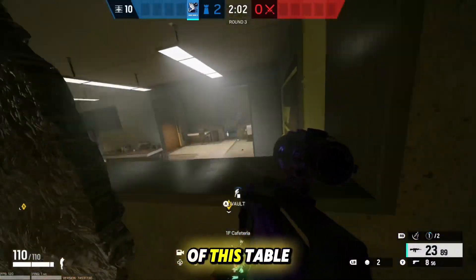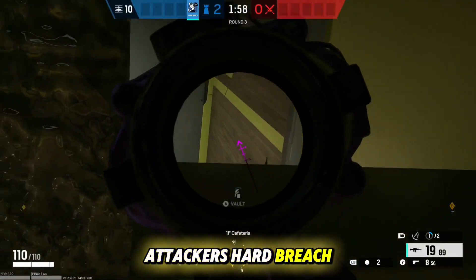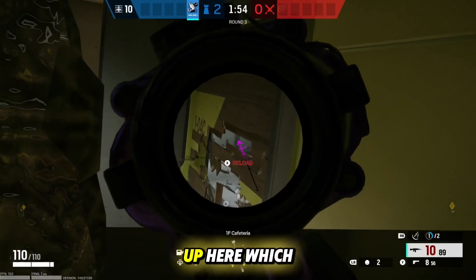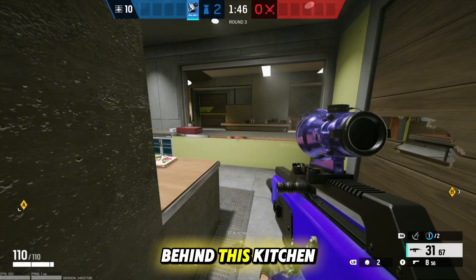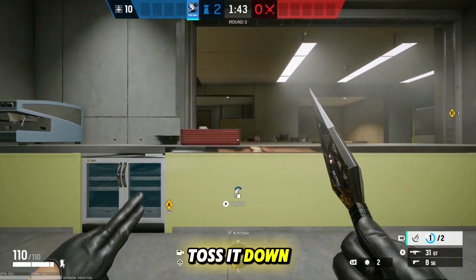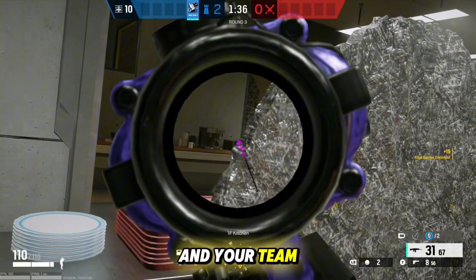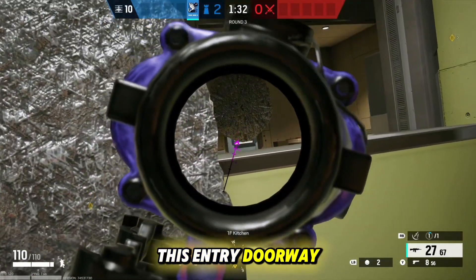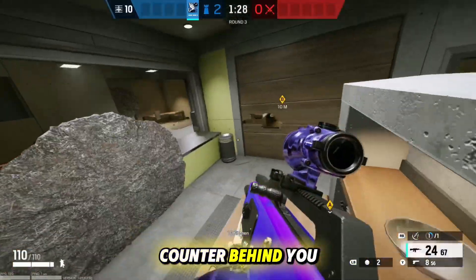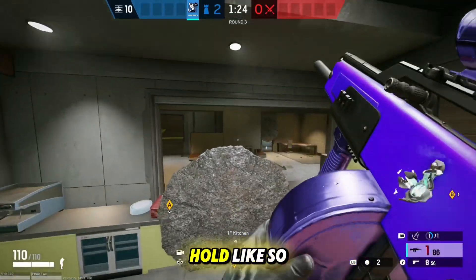You can also vault on top of this table and hold an angle on the doorway from above. If the attackers hard breach this wall, you can also have an angle from up here, which is very nice. For the third barricade, make your way behind this kitchen counter and toss it down a little bit to the right of these red plates. This gives you and your team extra cover and two nice angles on this entry doorway. You can vault on the counter behind you for extra angles from above the barricade.